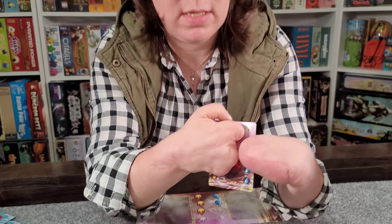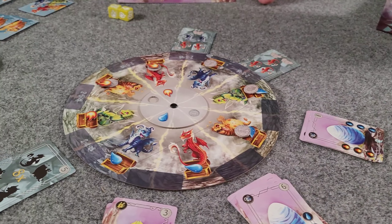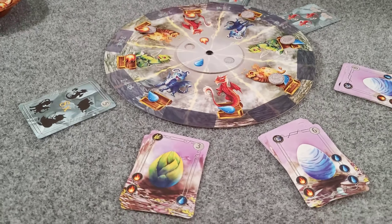I'll still get the points for hatching the broken egg at the end of the game, but unfortunately it's not a dragon I can use for set collection. I'm enjoying it. I thought the game was going to be a lot simpler and wouldn't be fun, but once we got into it, it was at a higher complexity than expected. It's still pretty simple though — on most turns you're rolling dice and resolving them — but your choices add a little more depth than I expected.